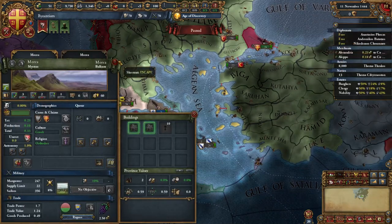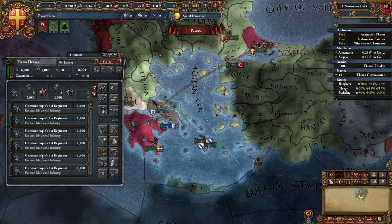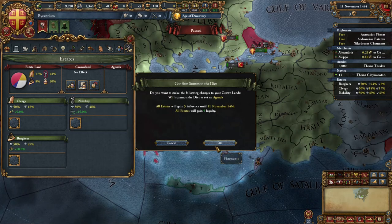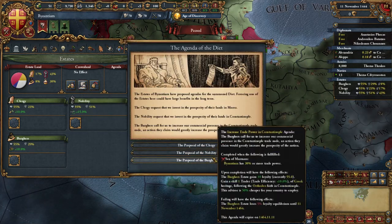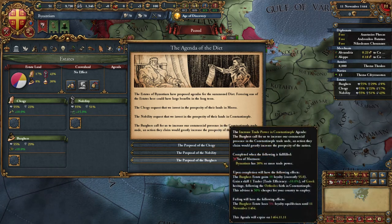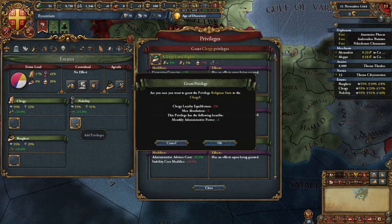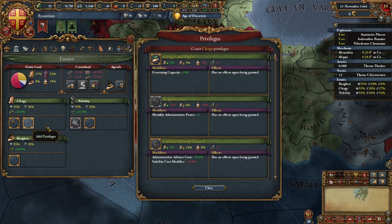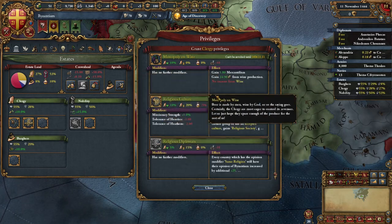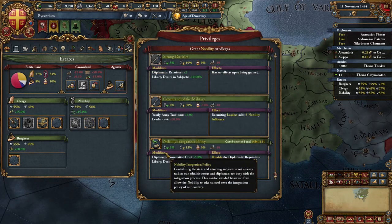First things first, I deleted this fort, I'm going to combine this fleet, and I want to bring my army to Athens. For the estates, we will summon the diet and take whichever agenda is best for us — the Sea of Marmara 30% more trade power. We should get this during the Ottoman war, so I'm going to take it. We are going to take religious state, supremacy of the nobility, religious diplomats, monopoly on wine, and supremacy over the crown.